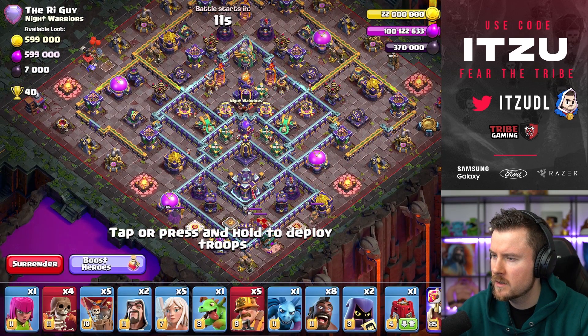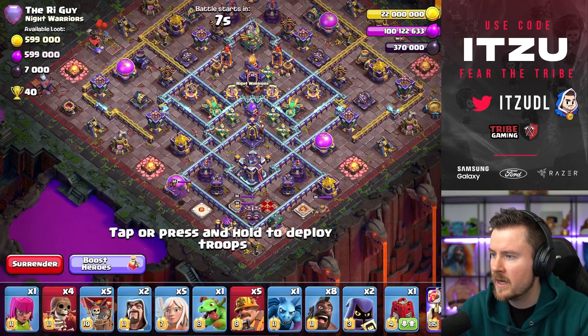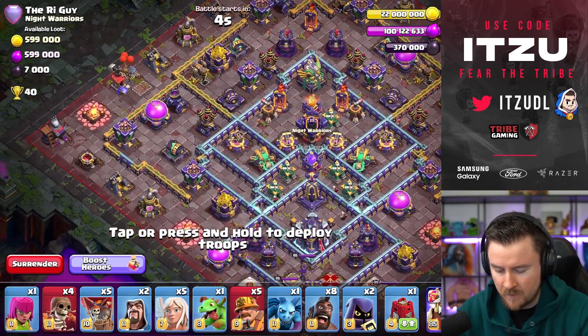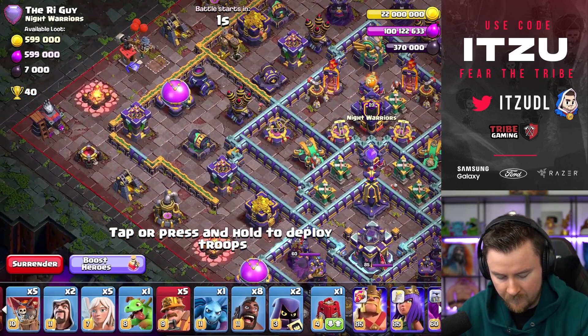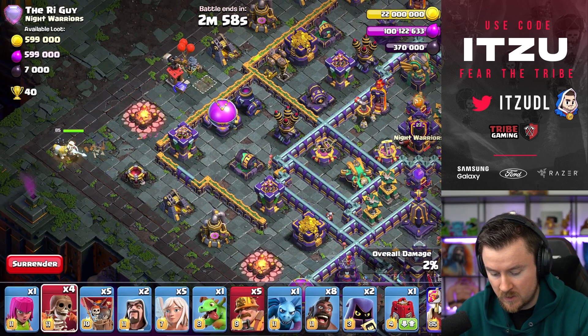We could charge into the flanks. Charging into the town hall is kind of stupid with the monolith behind it, so we have to charge in from one of the flanks - like the left side, for example. Let's do exactly that. Place the wall break as far away as possible so it targets the corner.